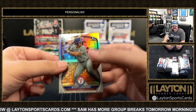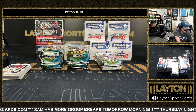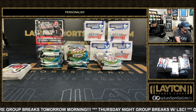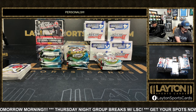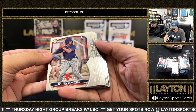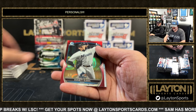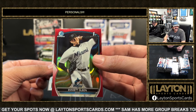Refractor of Emmanuel Bonilla and Wyatt Langford refractor. That is red — red lava. It's going to be Emmett Olsen, two out of five on the red lava, first for the Marlins. Not bad there — pitching prospect for the Marlins on the red lava to five. Really nice, love the lava, such a clean parallel.